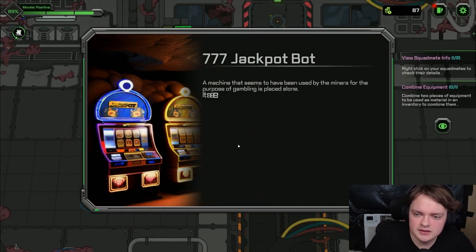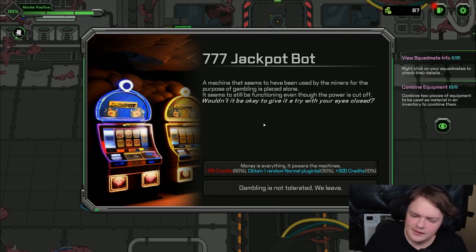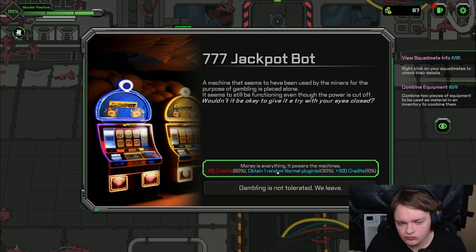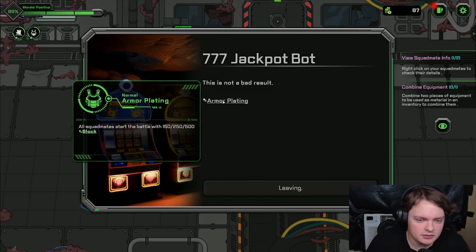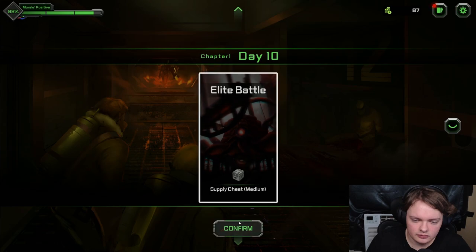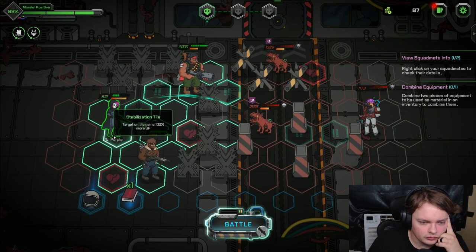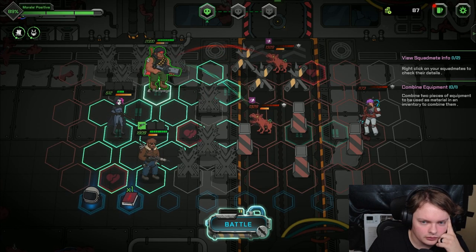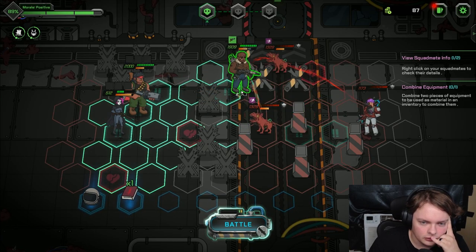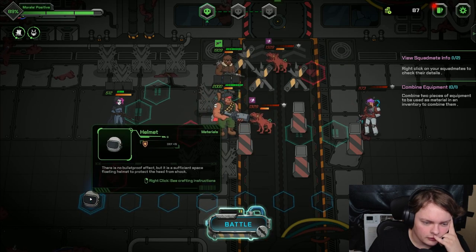Oh, another event — oh, casino! Sheena seems to have been used by the miners for the purpose of gambling and is placed alone. This seems to still be functioning with other powers cut off. Would it be okay to give it a try with eyes closed? Negative 100 credits — 6% obtain one. It's not a bad result — armor plating. Start the battle. I am satisfied, gambling paid off this time. Yes — migrate elite battle, oh boy.